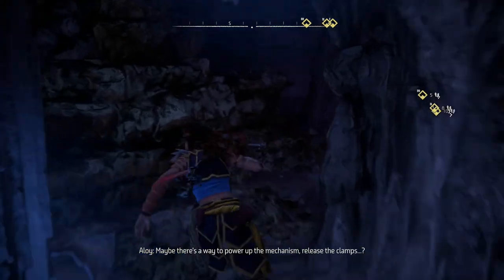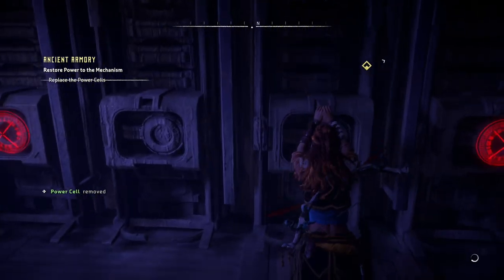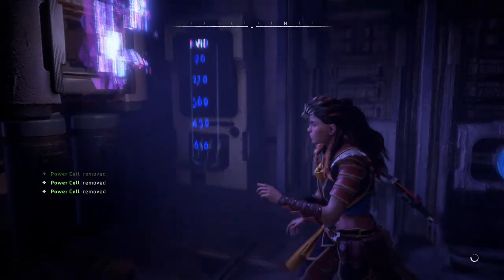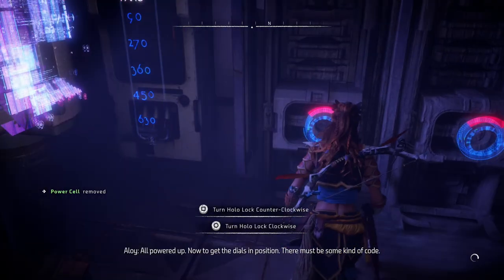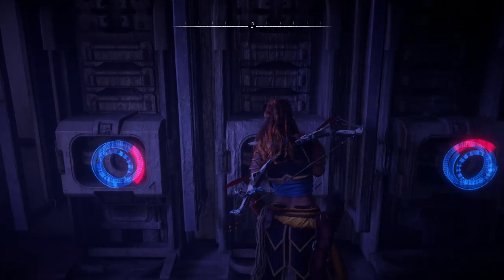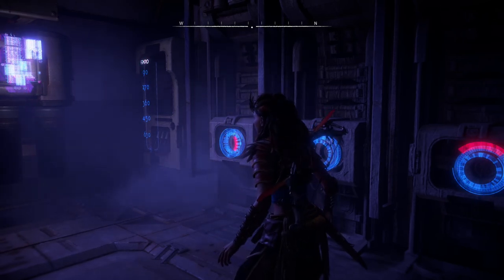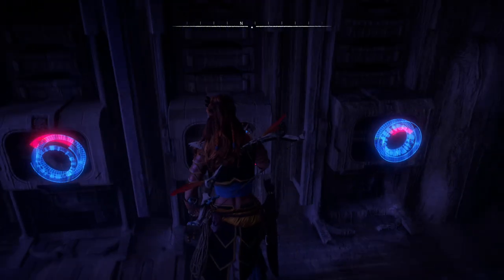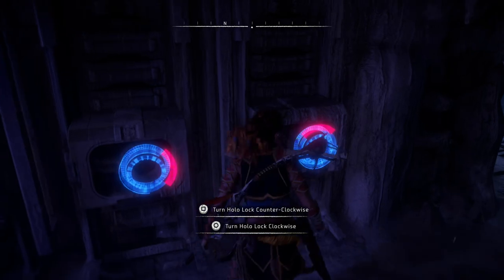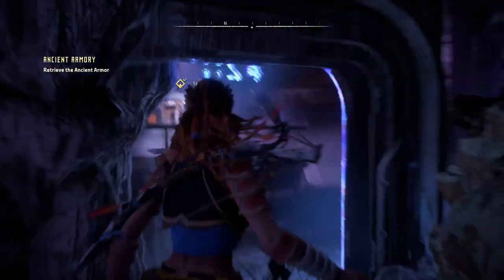Okay, maybe there's a way to power up the mechanism and release the clamps. Let's repair this — one, two, just one more, and three. That is a lovely sound. The last one done. Now there must be some kind of code: 90 degrees, 270 degrees, then 360 which is the normal position, 450 which is the same as 90, and 630 which is 180 further. Let's just turn it counterclockwise.